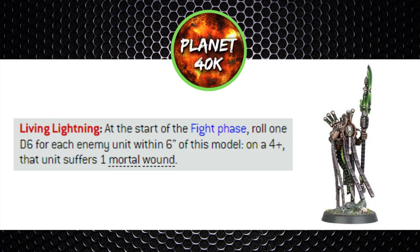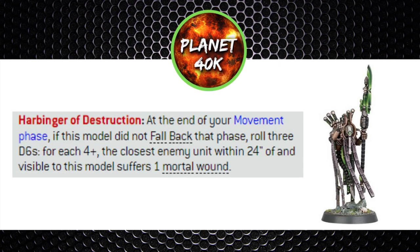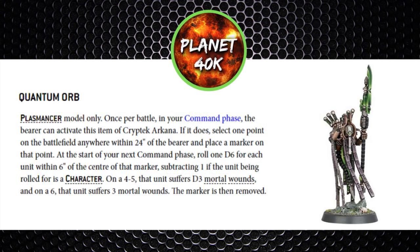The last Cryptech is the Plasmomancer. When he was released in ninth edition I really liked the model, but since then it's sort of taken a back seat as we've had a lot more experience with the codex and the meta has changed with new codex releases. This is your more offensive Cryptech — he's got Living Lightning, a single D6 roll for an enemy unit within six inches, and on a four-plus they suffer a mortal wound. He also has the Harbinger of Destruction ability where you throw three dice and on a four-plus the closest enemy unit within 24 inches suffers mortal wounds — pairing him with a C'tan Shard causes quite a bit of mayhem.